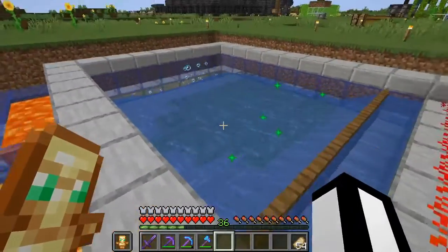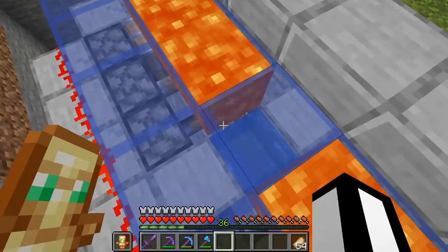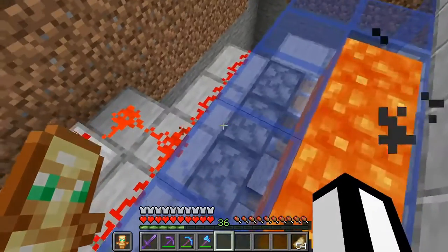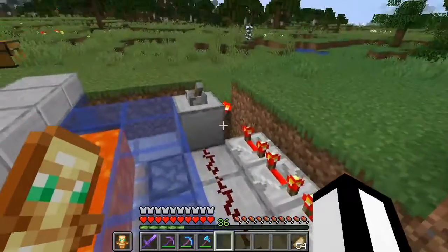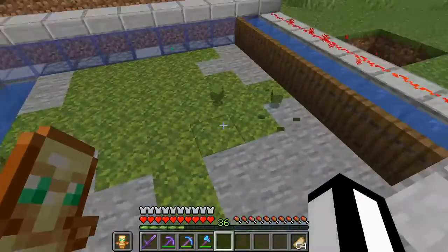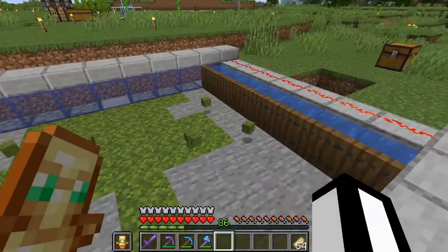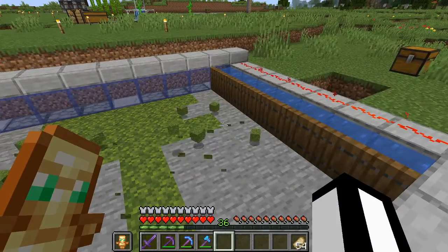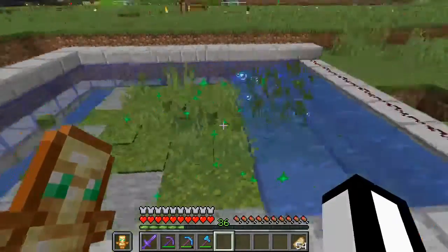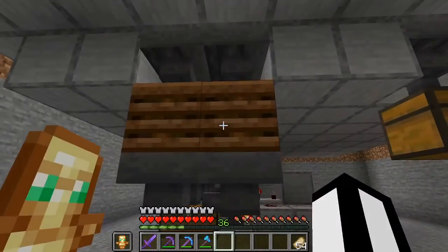Here's the farm — it works pretty well. What happens is the water turns the lava into stone, and the pistons are set on a timer. They push into it and it crushes the moss. The moss gets released whenever the timer ends. The pistons collect the extra parts, and then the water gets rid of the top stuff, and it all goes into this composter.